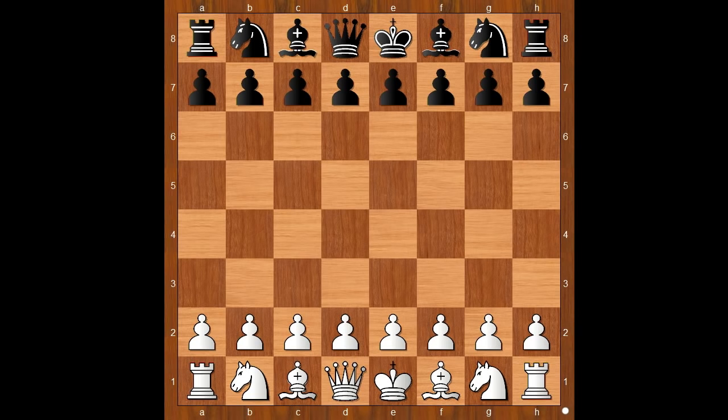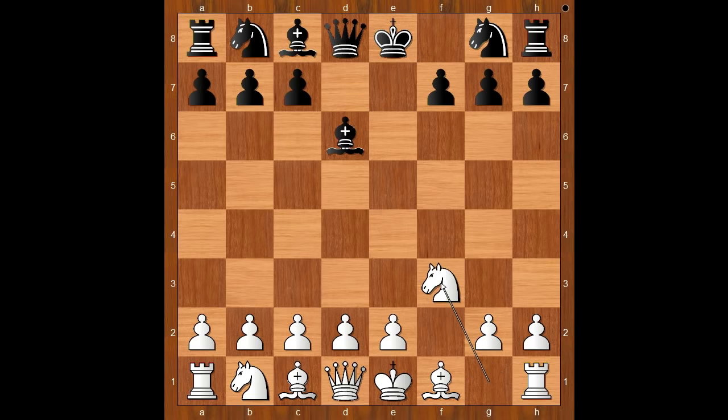Enough history. This game was played one year before the First World War started. Let's start the game. Tartakova started with f4 — the Bird Opening. e5, the From Gambit. f takes on e5, d6, e takes on d6, bishop takes on d6. If not playing properly, white can get in trouble very easily. Tartakova played knight to f3.